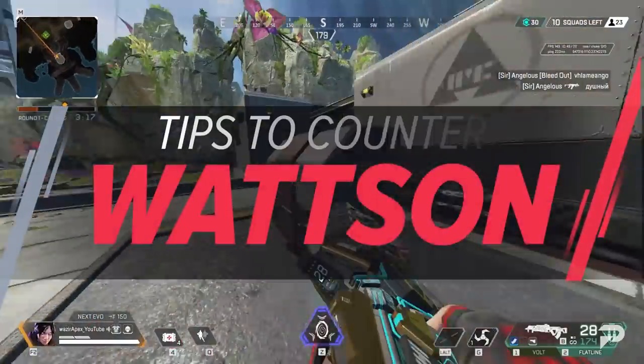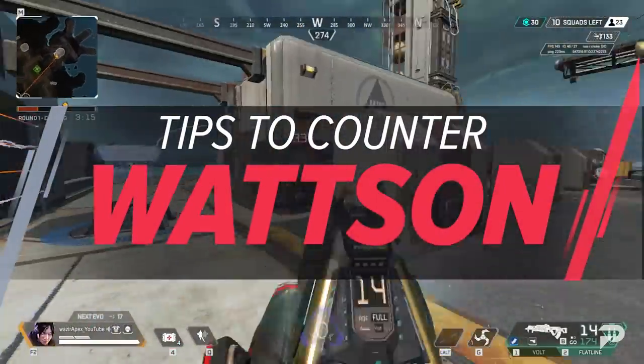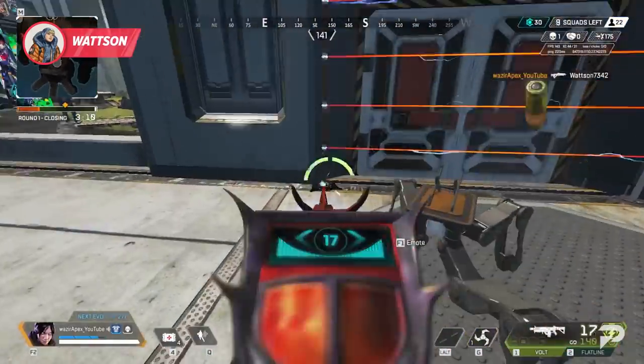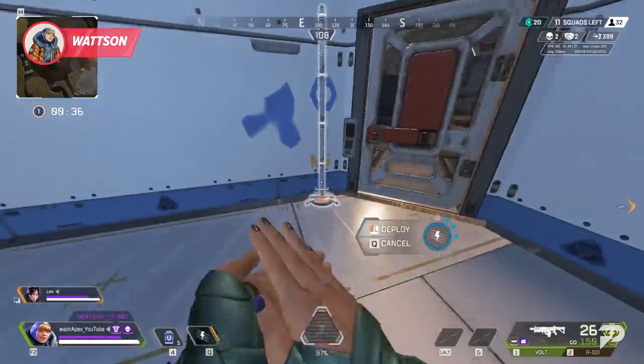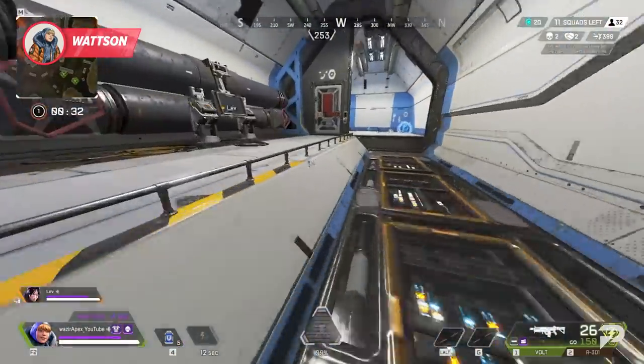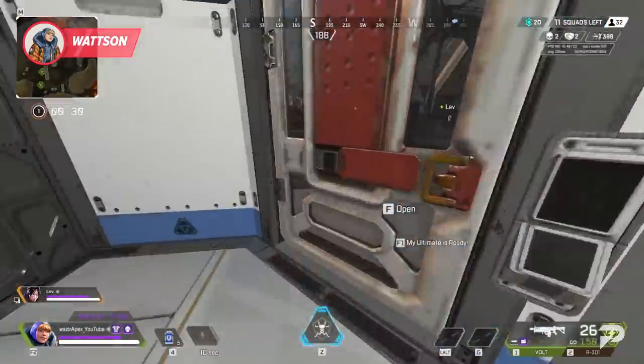Moving on to Wattson — make sure you're destroying all of her stuff. It sounds obvious, but keeping her fences and ultimate down is how you keep her down. Not allowing her to use a leftover fence to make a quick connection or get a bunch of value out of her ult is the best way to go about countering Wattson.